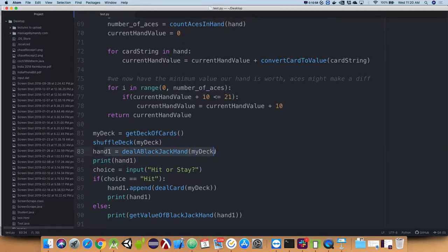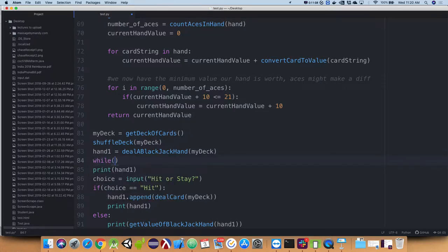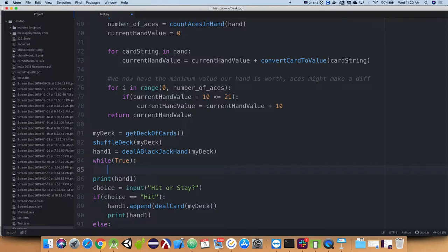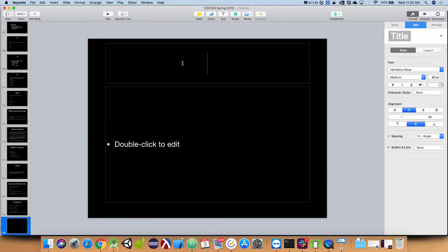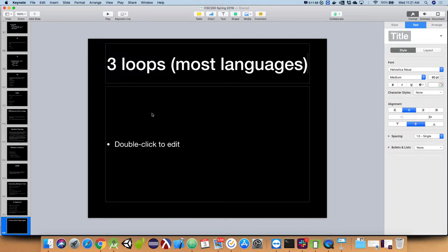Dealing a blackjack hand always happens, so that's outside the loop. Then I'll start a loop with 'while True' — this is a loop that goes on forever. Typically infinite loops would be bad ideas, but we're using it to emulate a do-while loop. Python doesn't have do-while because, as an interpreted language, a do-while doesn't fit the structure of using a colon and indentation.